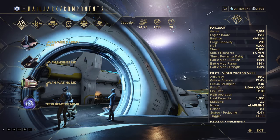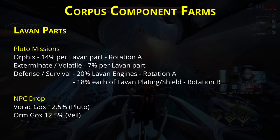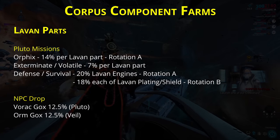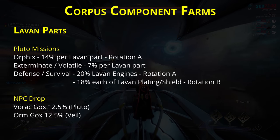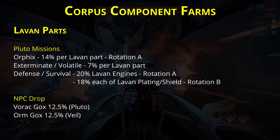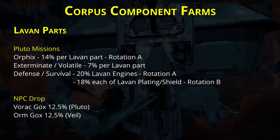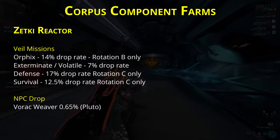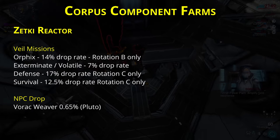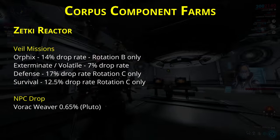Those are the components you should be looking to get for your Railjack, and there are many ways you can obtain them. If you want to get them from Corpus missions, you can run Pluto Proxima's Khufu Envoy — an Orphix mission — for Levan parts on Rotation A with a 14% drop rate each. Alternatively, you can run Pluto Proxima Exterminate or Volatile for a 7% drop rate, while Defense and Survival offer a 20% drop rate on Rotation A but only for the engines. The plating and shields are locked behind Rotation B on Defense and Survival. Levan parts in the Corpus Veil, however, only drop from a single NPC, which is not ideal for farming. As for the Zetki Reactor, that drops from a single NPC very rarely in Pluto Proxima, or you can farm it with a 7% drop rate from Veil Proxima Exterminate and Volatile missions. A few other drop sources exist but are substantially slower in the Corpus missions.